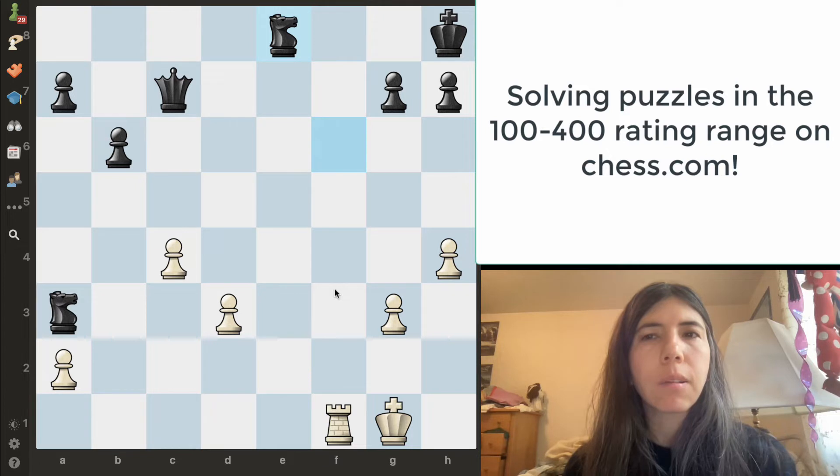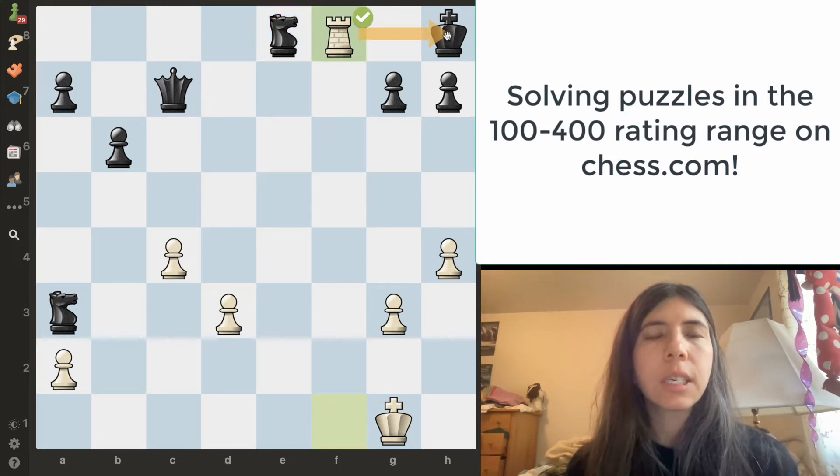This is white to move and it's a checkmate in one. I noticed that this king is on the back rank. I also noticed this rook — it is controlling the f file. Right here, this back rank is weak. So I'm going to go ahead and move the rook over here, and this is checkmate because the king is in check and the king cannot escape check on the very next move.